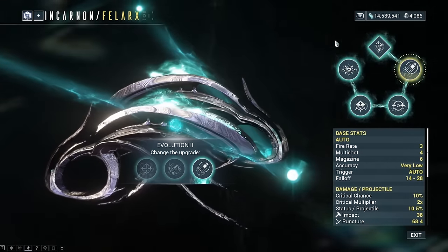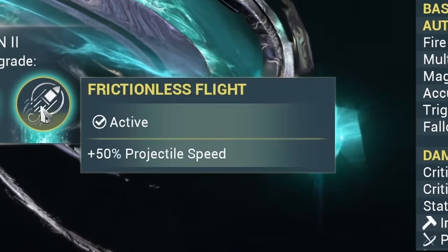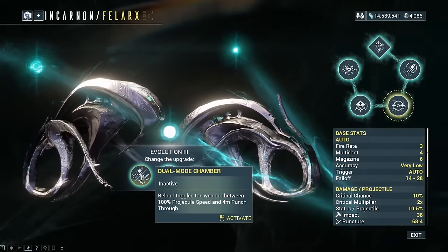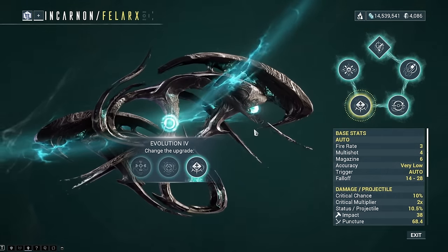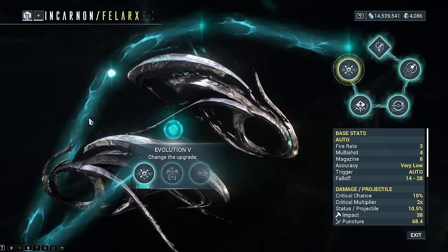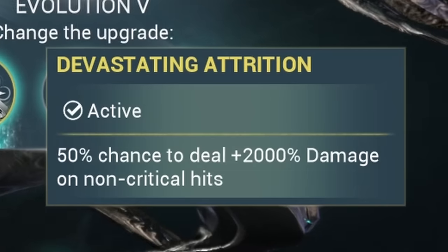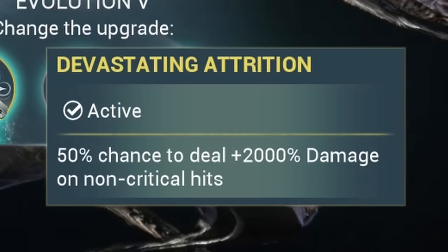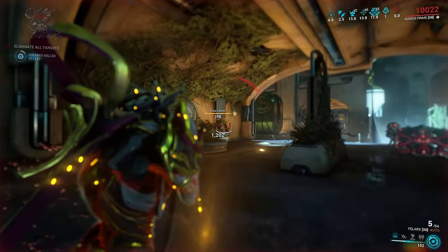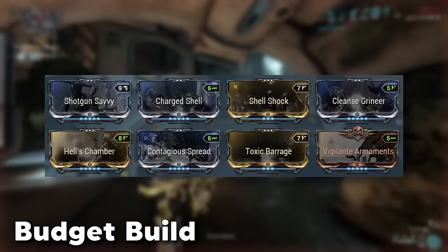For the Felarx's evolutions: in evolution slot 2, I went for more projectile speed since the recoil doesn't bother me and the spread is pretty tight anyway. Evolution 3 is pretty much up to personal preference — choose whatever fits your playstyle. In evolution 4 though, it's not even a question: go for the one that gives more status chance but less crit, because in evolution 5 it has the same broken offer as the Fenomore — a 50% chance of dealing +2,000% damage if you don't crit. So you want to make sure your crit chance is as low as possible. If you have a Riven, get one with negative crit chance for this one.